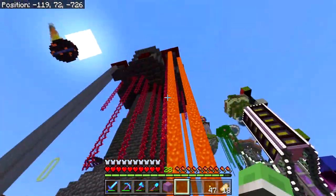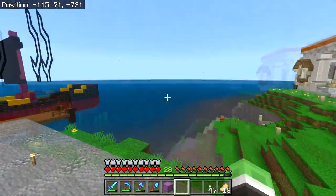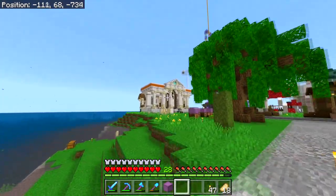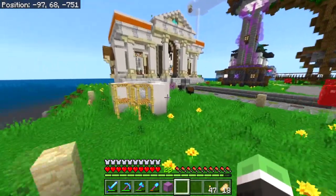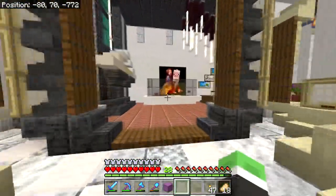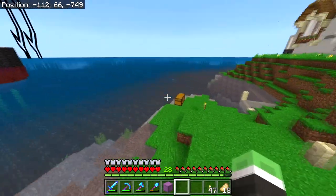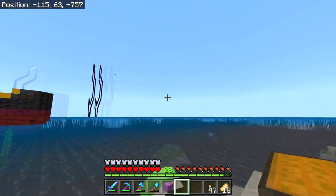I asked in the Discord server if I could set up a shop right here. My first thought was here, second thought was somewhere over there. But Sam, one of the fellow members who also owns the bank, said I could set up the shop next to the bank — he thought it would be cool to have more shops around it. There's already a road here, so I think I'm going to start this build down here. My plan is to build an island shop that will be floating in the sky.